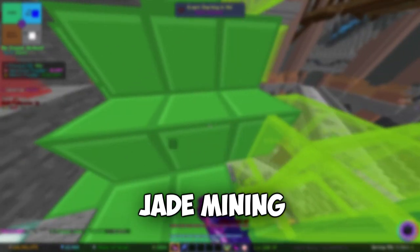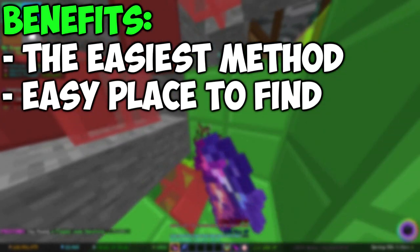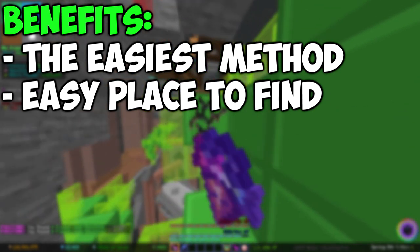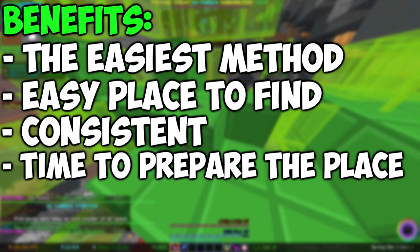Next we have jade mining, and it is the easiest method to mine. Finding the place to mine, which is the Mines of Divan, is very quick. It is very consistent and you don't have to prepare anything before you start mining.